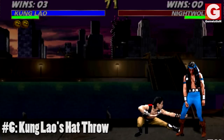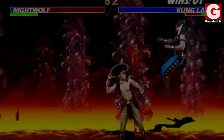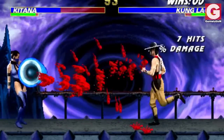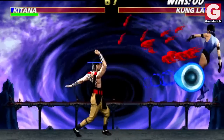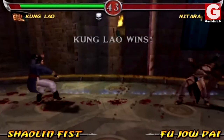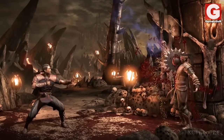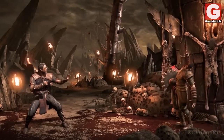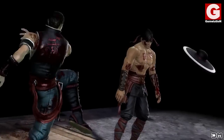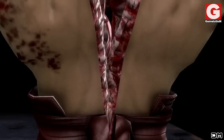Number 6: Kung Lao's Hat Throw. This is beyond any doubt one of the most iconic Mortal Kombat moves of all time, and it's the reason why it has appeared in pretty much all Mortal Kombat entries. Kung Lao is able to use this move at any moment during the fight, including his combos and brutalities. But the baddest of them all is when he uses it to decapitate and slice his opponents in his sickening fatality.